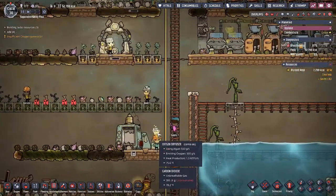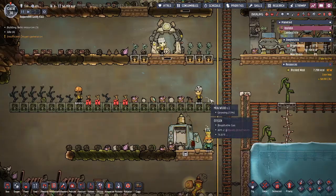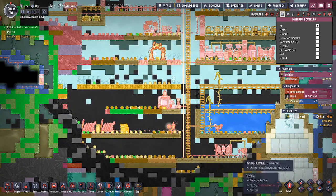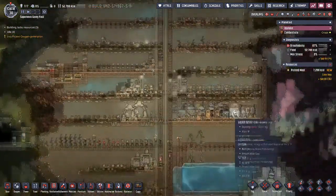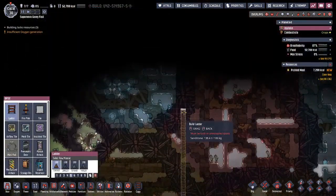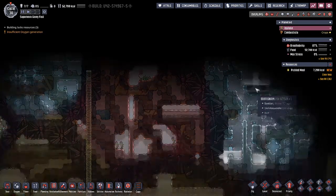We also put down here another Oxygen Diffuser. Our oxygen right here was getting a little bit low — it was stifling some of our plants. So we put an Oxygen Diffuser, hopefully, to not only give us some extra oxygen, but push down this Carbon Dioxide and really get it over here to the bottom right. Let's get a ladder going and let's get up here so we can bust into our Salt Slush Geyser.